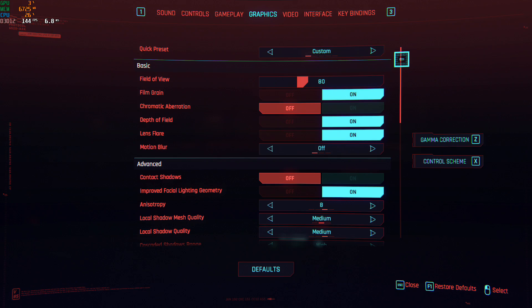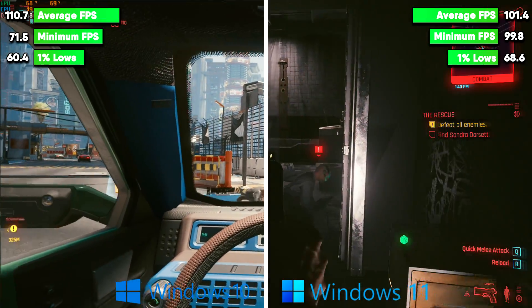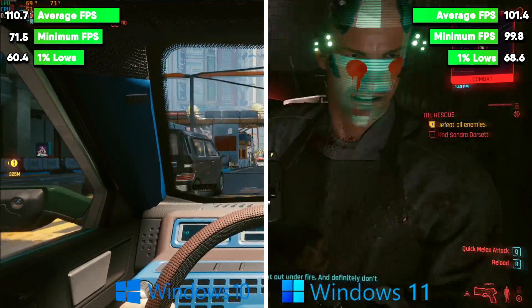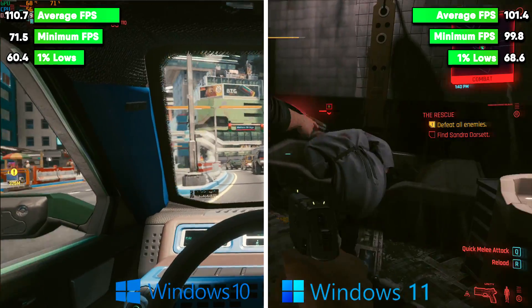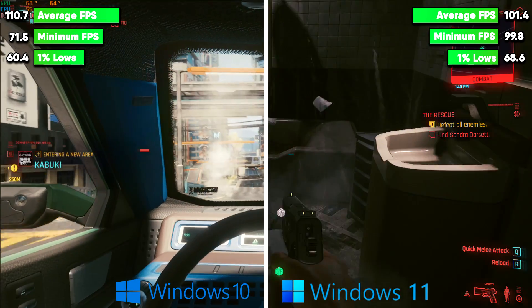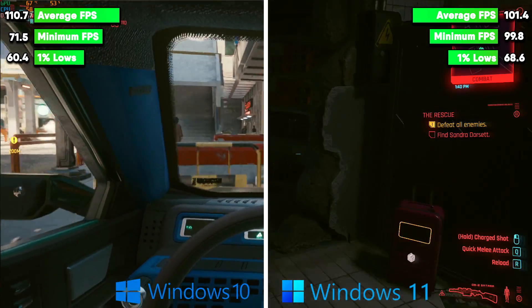The first game I tested was Cyberpunk 2077. It's a modern release that isn't best optimized, so this should help highlight any optimization issues with the operating system. As we can see from the results, our Windows 10 machine performed slightly better on average, whilst our Windows 11 machine saw less dips in FPS, leading to a smoother experience. In my eyes, that's a draw between the two operating systems, though only time will tell if this is a fluke result or if there is a trend to emerge.